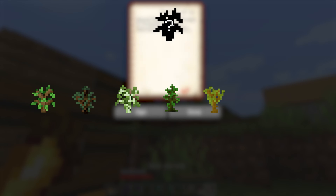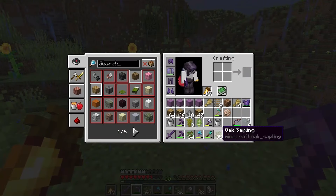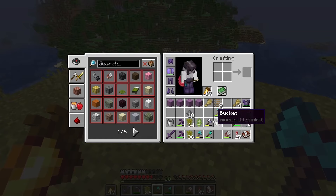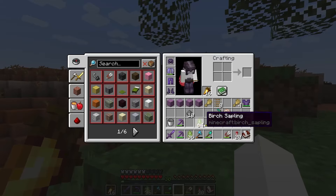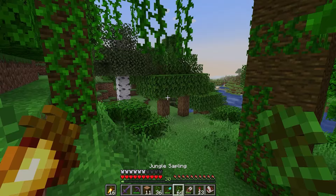It was all a ploy to distract me from the real upcoming enemy of this category: saplings. There are seven different types that come from different trees and they only drop with a five percent chance. This took way too long.